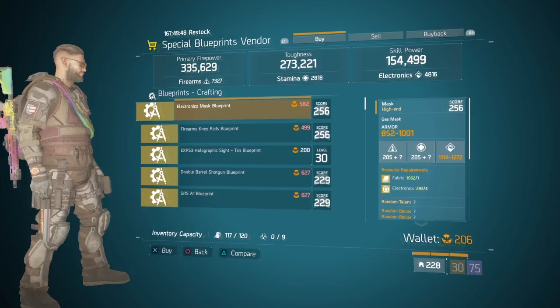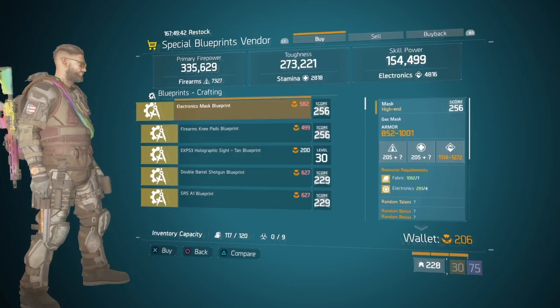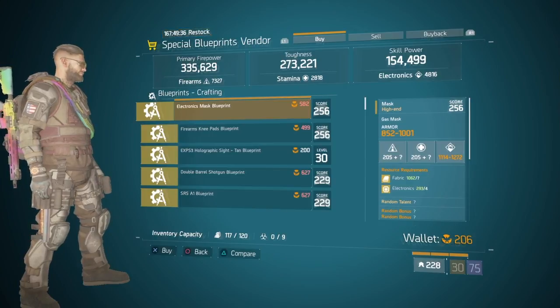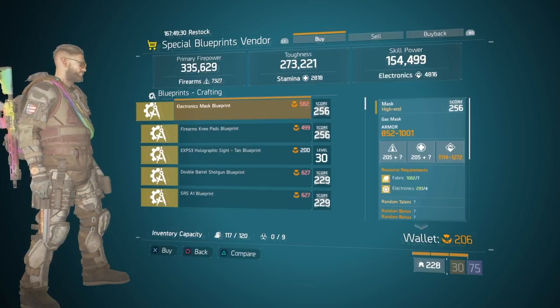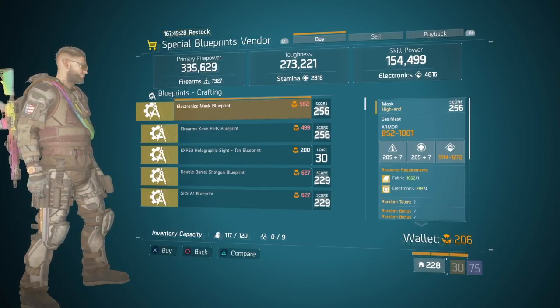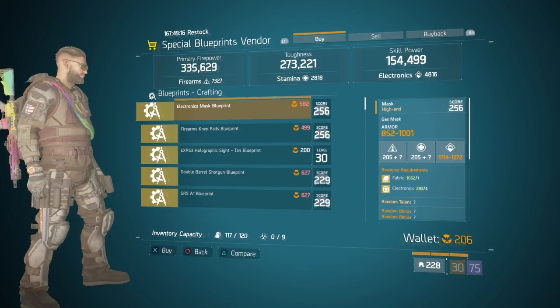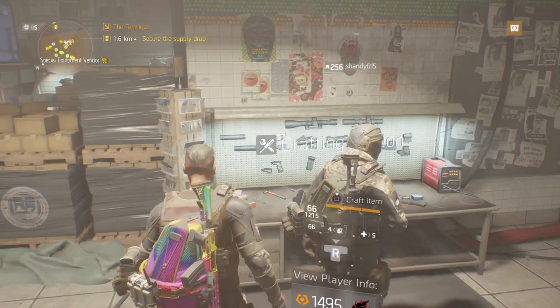At the special blueprints vendor this week, I'm unable to tell you what weapons there are. However, there's the electronics mask blueprint, the firearms knee pads blueprint, and the EX PS3 holographic sight. Normally there are six things to check out here — a sight and maybe a magazine or scope. We have the scope, so I'm guessing I'm missing a magazine. The electronics and firearms knee pads and mask are normally here and they are here, so what I'm actually missing — and I'm really annoyed about — is two weapon blueprints.